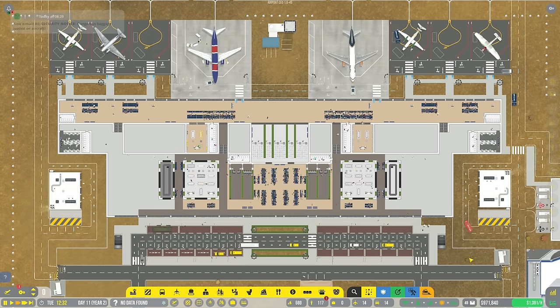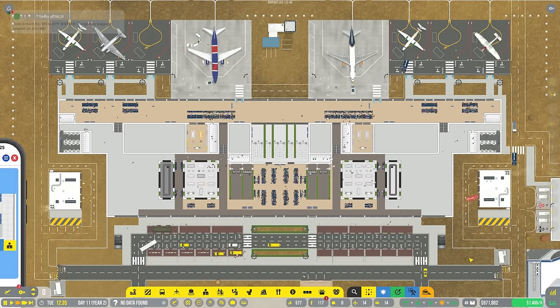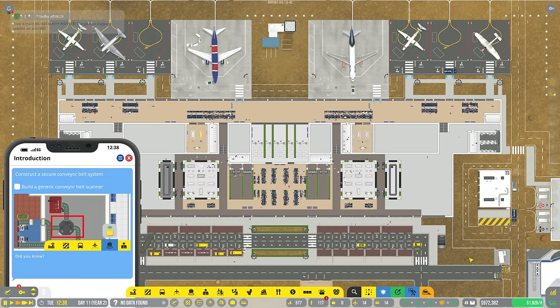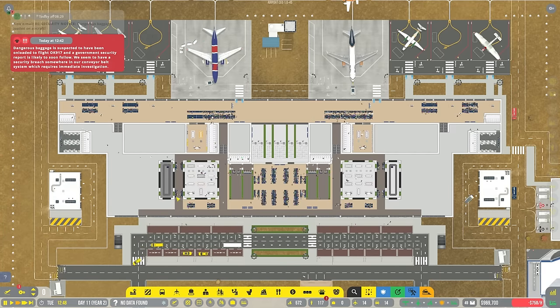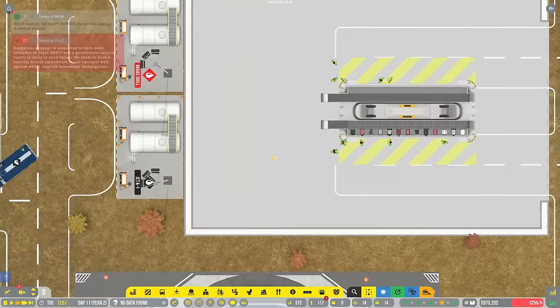We need to start looking at security for our baggage handling. It's a good thing that the guide - the introduction - currently wants us to build a generic conveyor belt scanner. So that's 100% what we're going to do.